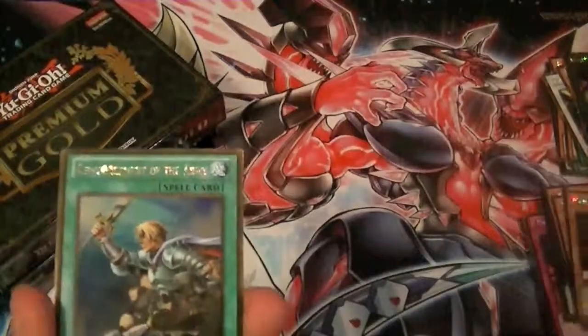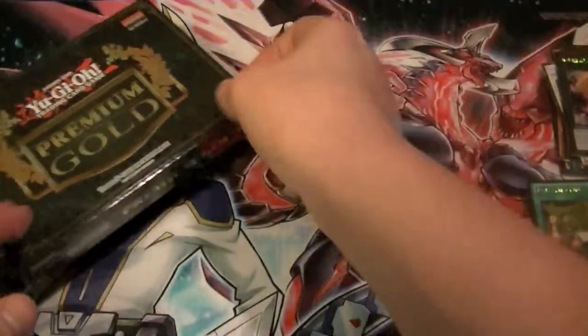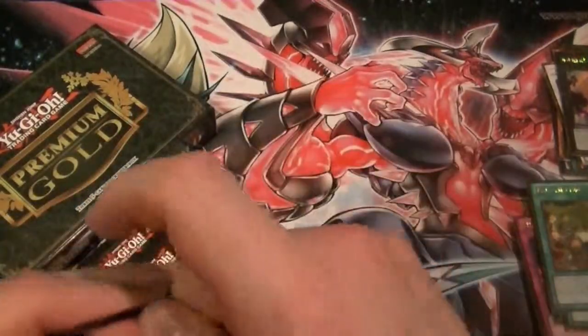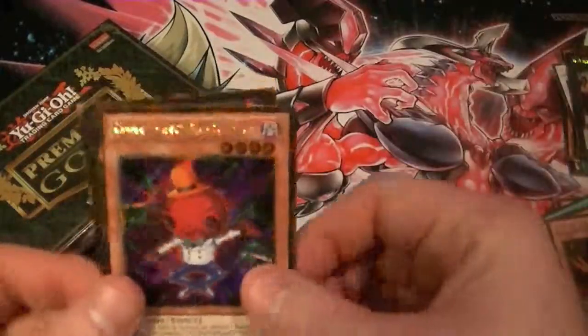Mizuki, Rota, Tinky, Ghost of a Grudge, and Number 82: Heartland Draco. Icarus Attack, Prime Material, Lone Fire, Number 13, and Humpty Dumpty.